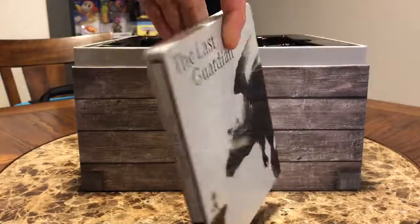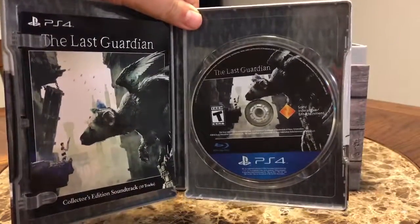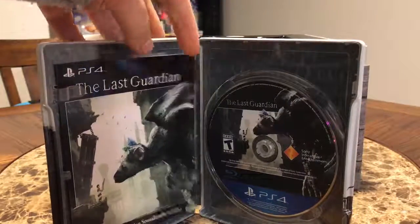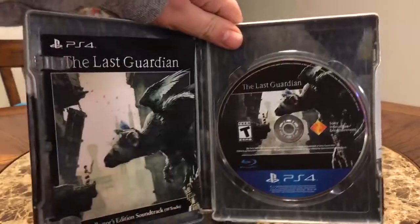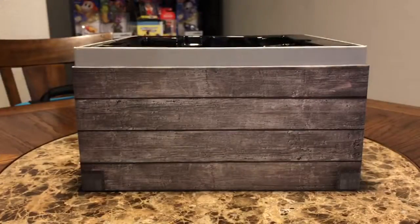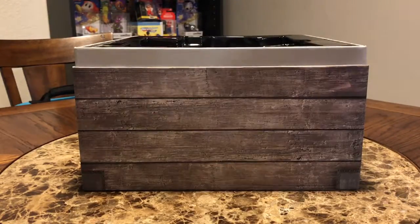Let's get it open. There's the disc, guys. And there's a digital code for the collector's edition soundtrack. The inside of the case is like all feathers — it's pretty cool. The steel box is cool, the stickers are cool, but the main reason you'd get this collector's edition — let's see this statue.